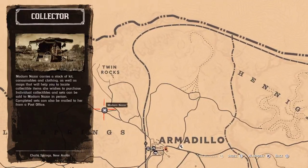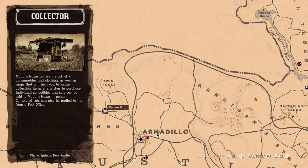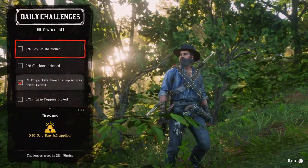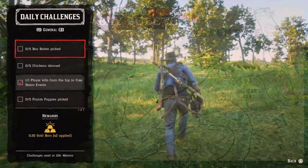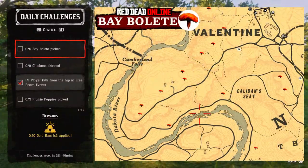Madame Nazar today is by Twin Rocks at this location, not far away from Armadillo. The list of daily challenges for today: first is five Bay Bullets picked — you can see the locations, not far away from Valentine.